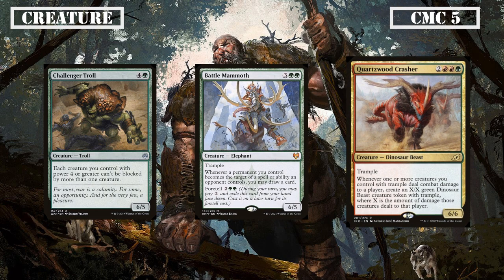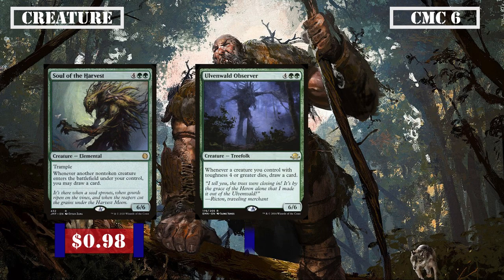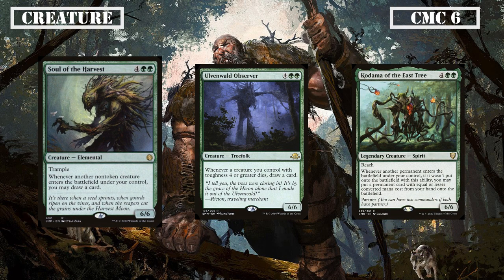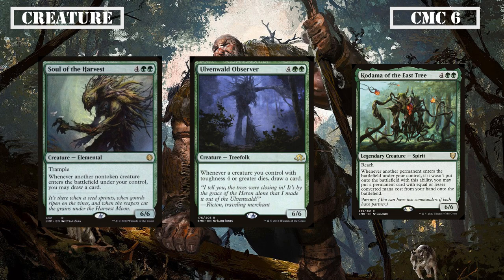Challenger Troll is a 6/5 that makes it so all our power 4 or greater creatures can't be blocked by more than one creature, making it difficult for our opponents to effectively block our creatures. Battle Mammoth is a 6/6 with Trample that draws us a card whenever one of our permanents is targeted by an opponent's spell or ability, and can be foretold for 2 and 2 green, giving us some card advantage as our opponents remove our creatures with targeted removal that can be cast relatively early by foretelling it. Quartzwood Crasher is another 6/6 with Trample that creates an X/X token with Trample where X is the amount of damage dealt to a player by creatures with Trample that turn, giving us another free huge body as our Tramplers crash through our opponents' boards.